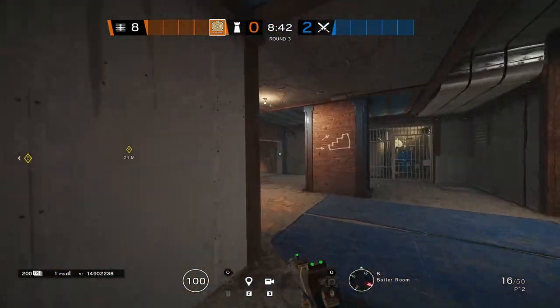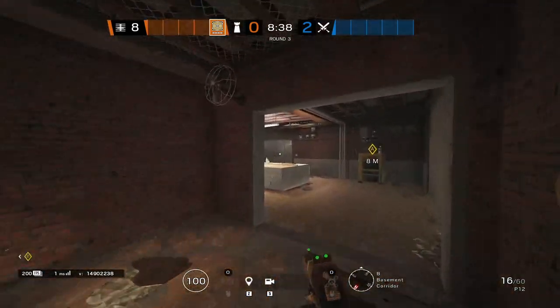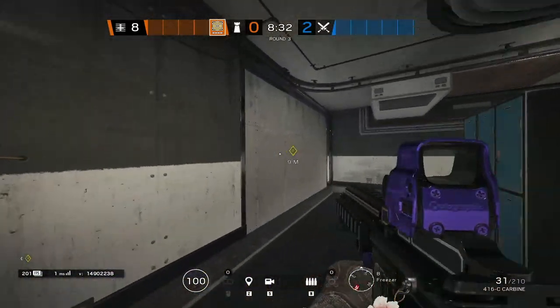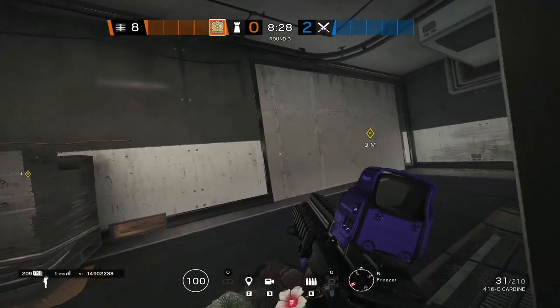Once you're done with that, you are pretty much set as Jaeger. You're typically going to play Freezer or Bottom Main — just holding the front. You have the front two rooms: Bottom Main and Freezer, so you rotate in and out. You have these head holes across in order to contest multiple angles, whether you're in Freezer or inside of Laundry.